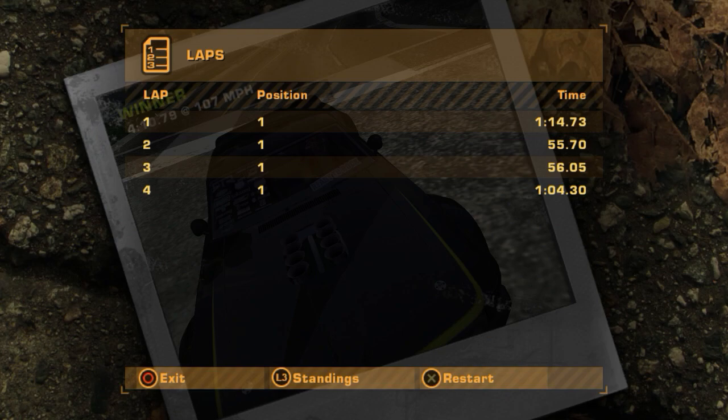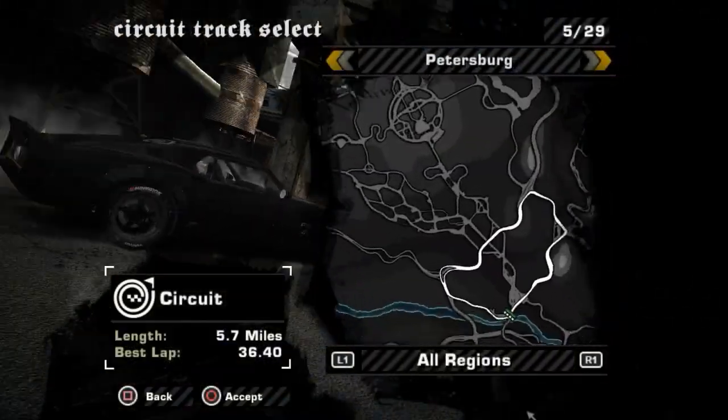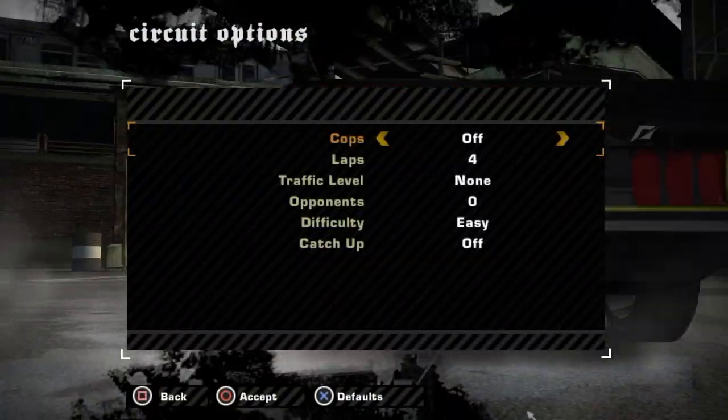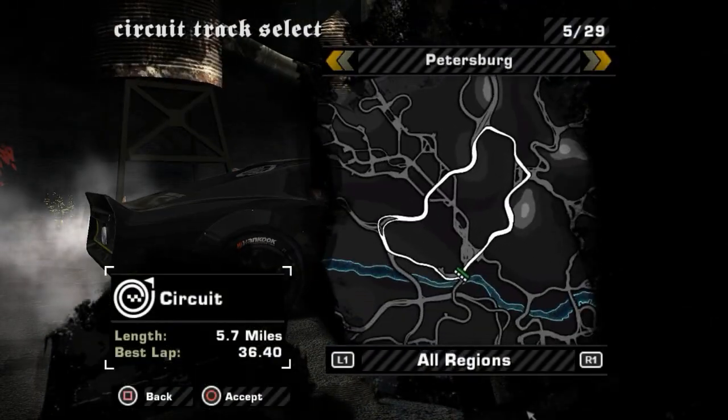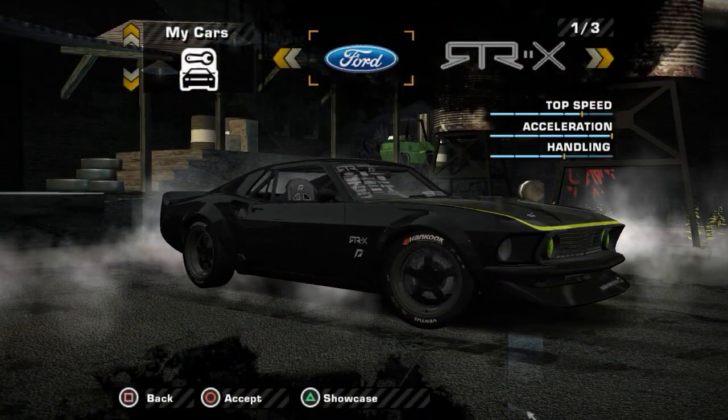55.7 is the lap time set by the RTRX, which is pretty good — a decent lap time, especially for it to replace the Camaro SS where customization is a bit limited. The next two I'm not really going to bother showing off modifications, because you really can't do much to them.